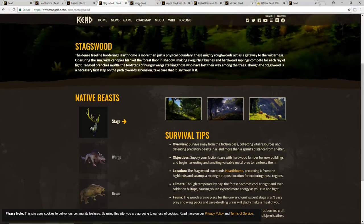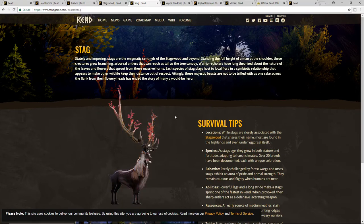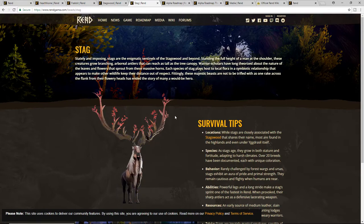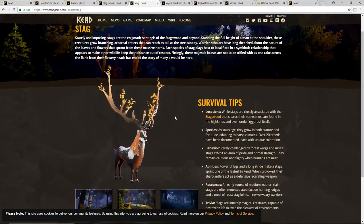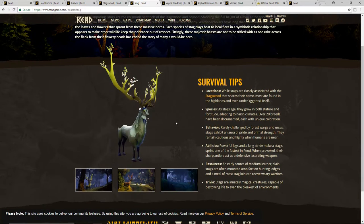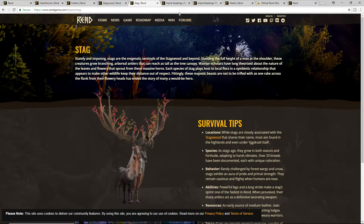Stags are basically deer — there are going to be 30 types, and their antlers will change based on the area they're in. They're going to be aggressive toward you if you provoke them, so you can walk by them but if you try to fight them they'll try to kill you. You might be able to tame them, and they'll be sources of meat, leather, and all kinds of stuff.